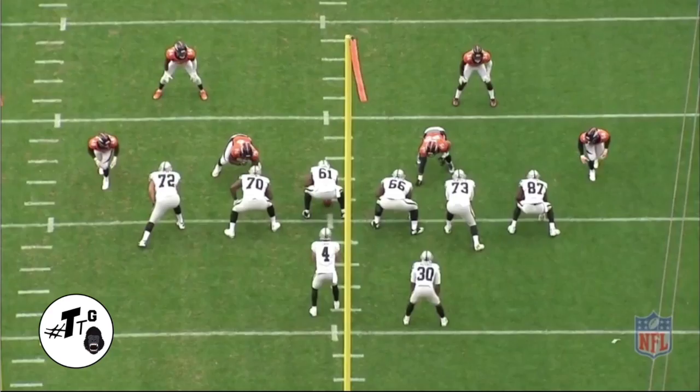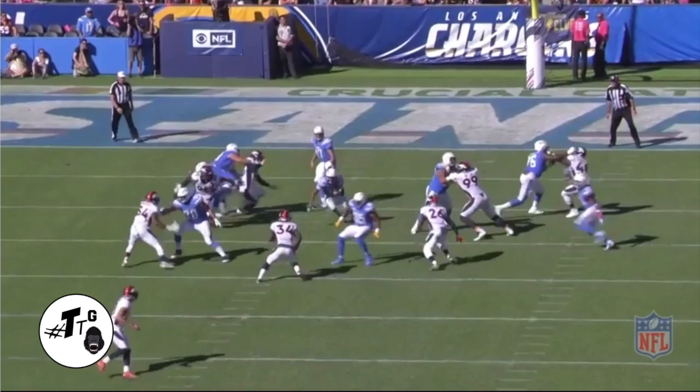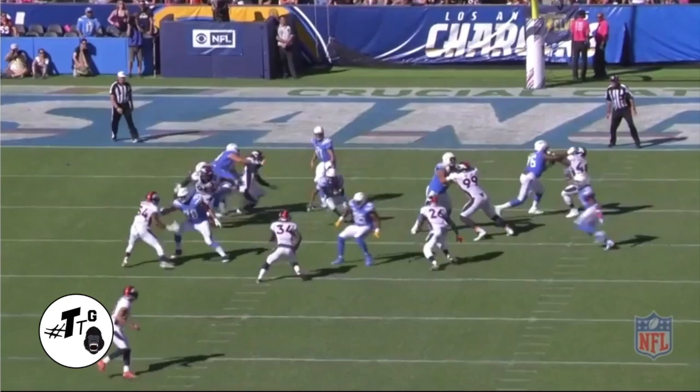50 shade, 11 personnel, halfback dive through the A gap. Parks does a good job of staying patient and making a solid tackle. Next play, 10 shade, 11 personnel, halfback draw. Parks hesitated a little bit because he was about to get back in his drop, but once he realized it was a draw, he reacted. Does a good job of meeting force with force on the crack block and making a tackle.